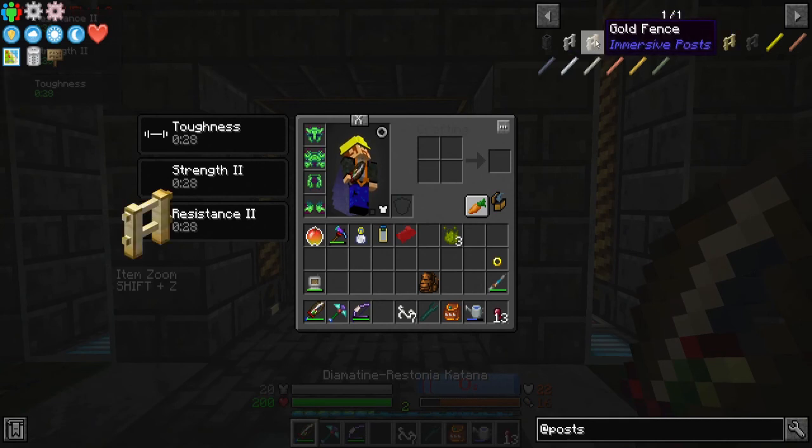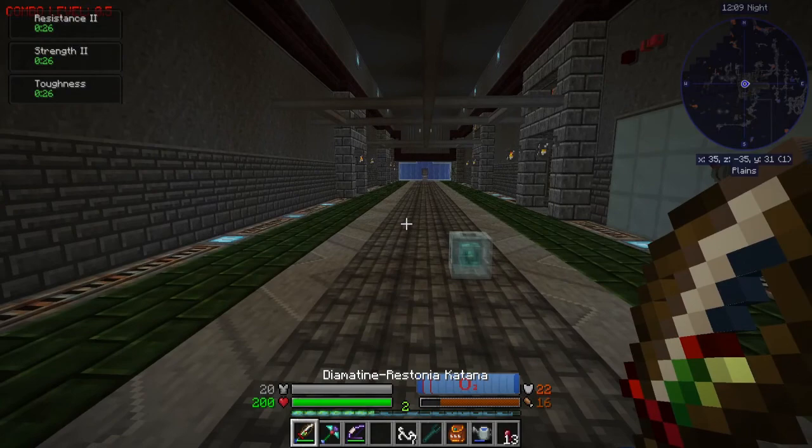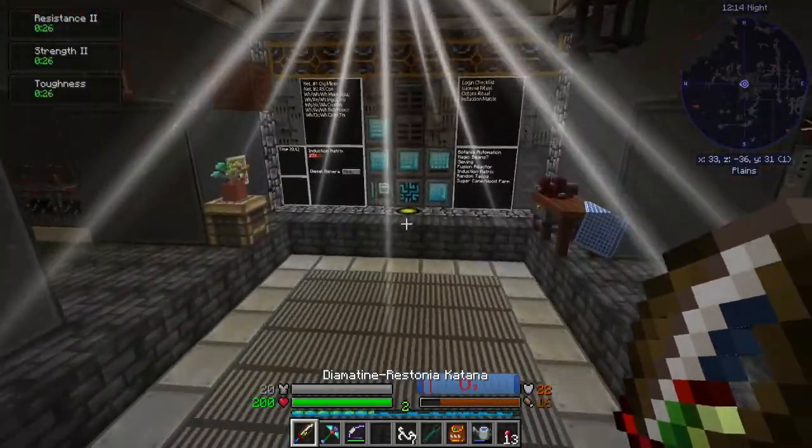Immersive Posts adds iron, gold, copper, lead, silver, nickel, constantan, electrum, and uranium posts. Which is kind of cool. Item Zoom is also a huge help when you're working with chisel blocks — it really is.